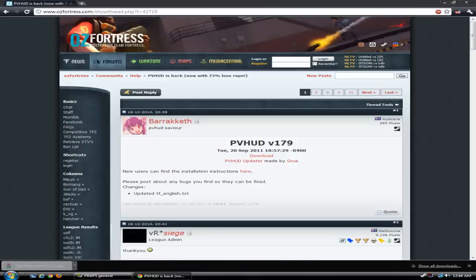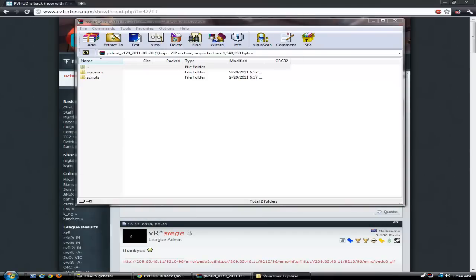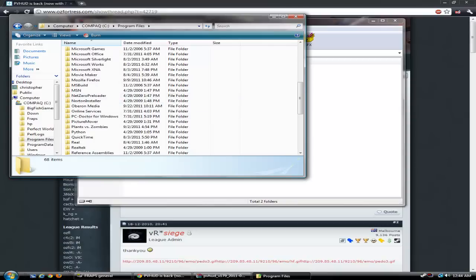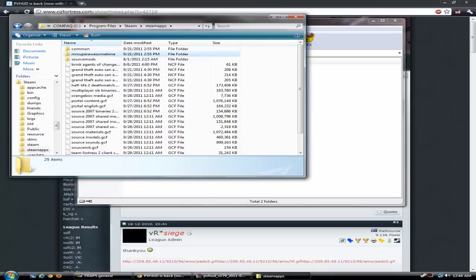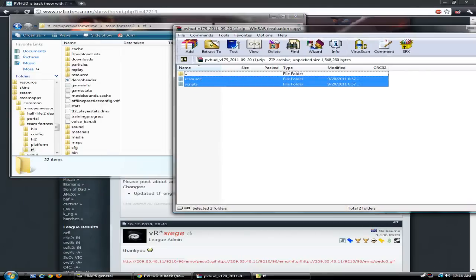Okay so we are going to download it and open it up. Same as in my 'How to change your TF2 Skins' video — you go to Computer, go to Program Files, go to Steam, go to Steam Apps, your name, Team Fortress 2, then TF. Drag these two folders in there.